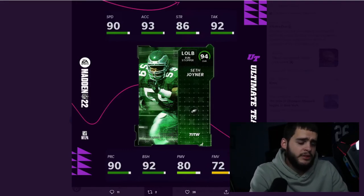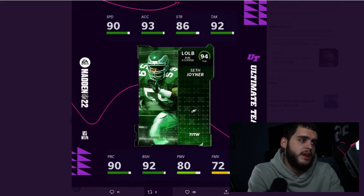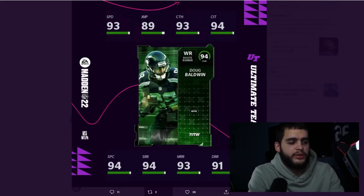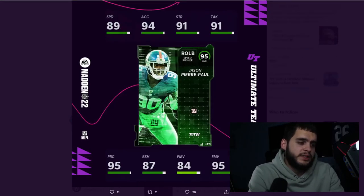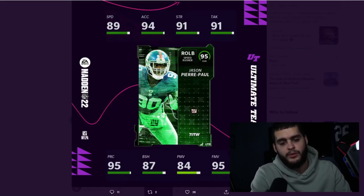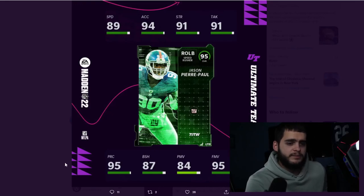Hopefully you enjoyed today's video. Hit subscribe, turn on the bell, and give it a thumbs up. Let me know in the comments what you think of these cards. My ranking: Seth Joyner last — he's a stand-up linebacker that can't pass rush with lower speed. Jason Pierre-Paul second — he's an insane finesse move rusher but that's it. Doug Baldwin first — he can play on almost any team and still make an impact. Also check out Underdog Fantasy for tonight's Monday Night games. That's about it — enjoy the rest of your day, peace.